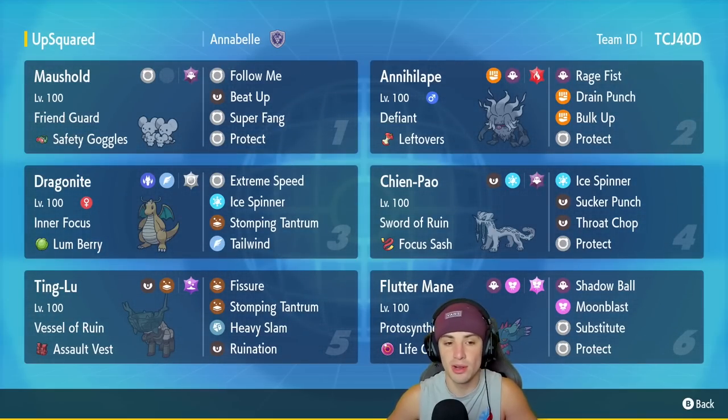We got Dragonite, and we already showcased Dragonite and Chien-Pao together — this combo is insanely broken. If you can get both these Pokemon out at a perfect time where your opponent can't really counter it, you're going to win the match. Dragonite has Inner Focus, Lum Berry as its item, Extreme Speed, Ice Spinner, Stomping Tantrum, and Tailwind for speed control. Chien-Pao is going to be our fourth Pokemon. We've got the Sword of Ruin as its ability, Focus Sash as item, Ice Spinner, Sucker Punch, Throat Chop, and Protect — a moveset I really like.